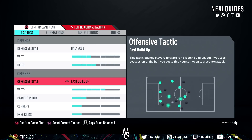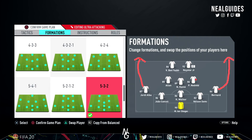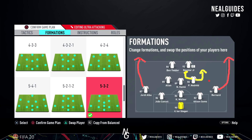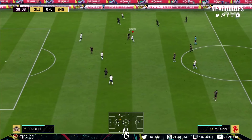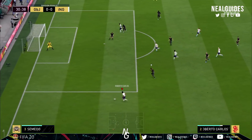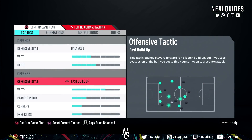Now going over to the offensive style. The whole way this formation works is fast build-up play. Fast build-up play allows your players to run forward, especially the left back and right back. If you use any other offensive style, the formation completely breaks. If you don't use fast build-up play, the formation doesn't work how it's meant to in principle. That's the only way you'll break and exploit your opponent — using fast build-up play and quickly eliminating your opponent by destroying them on the wings.